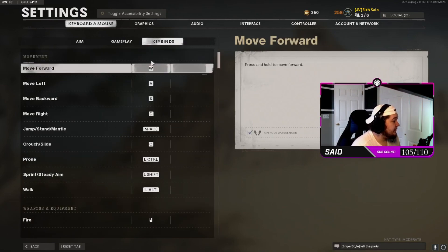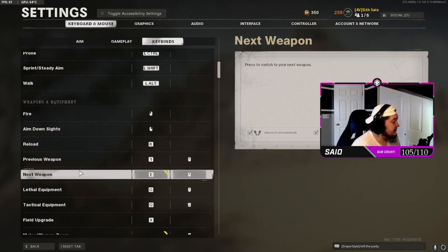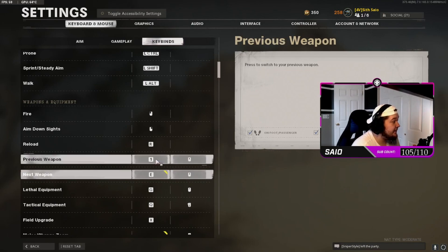Mouse acceleration, smoothing, and filtering are all disabled and set to zero. For my keybinds, pretty much everything is the same, but my next weapon is bound to E — it's easier for me. I also have it bound to scroll wheel as a secondary option.